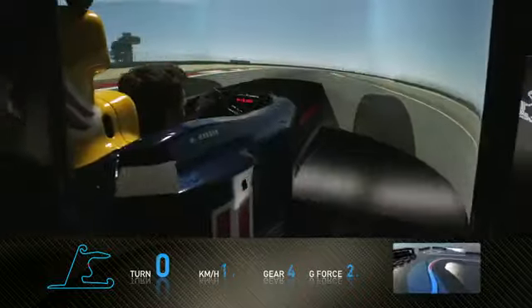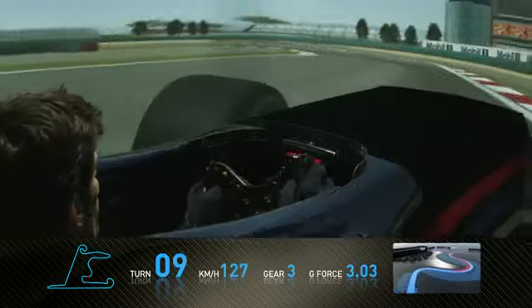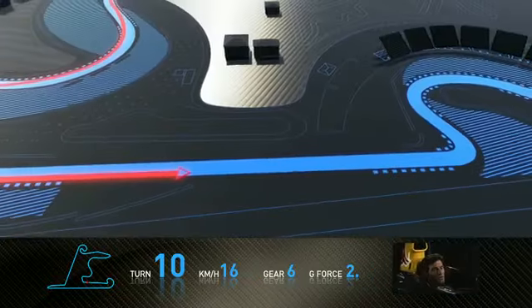You see a Formula One car loaded very, very heavily through here — quite physical on the driver — straight into a right-hander and then a double left, which is very, very tricky in terms of car balance and consistency. Very important to get through those as cleanly as you can.